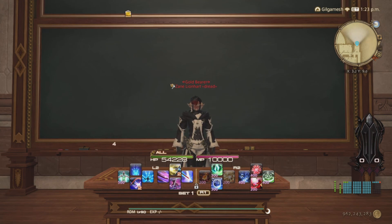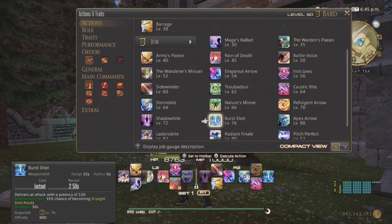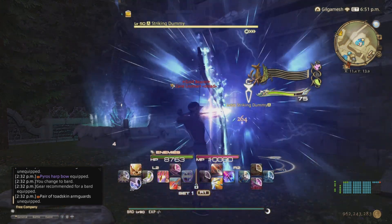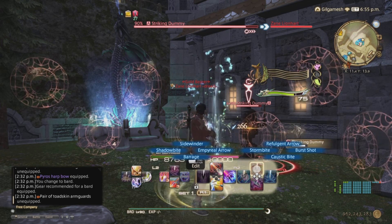Now we're going to go out into the field and I'm going to demonstrate the other procs that Bard, Dancer and Red Mage will be using. So we're going to be using Bard as an example. Bard has an ability called Heavy Shot, but it goes into Burst Shot at level 76. If you read the additional effects, there's a 35% chance of becoming Straighter Shot Ready, which will trigger or proc the effect of Refulgent Arrow. As you can see, it did not work right away, but on the third attempt it finally procced Straighter Shot Ready and we can use Refulgent Arrow.